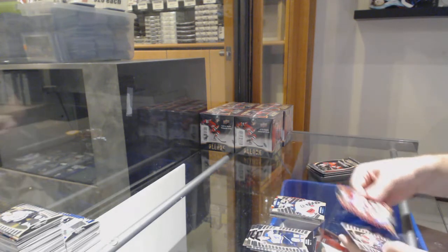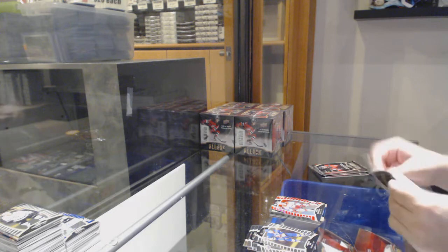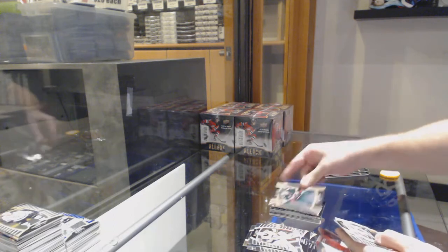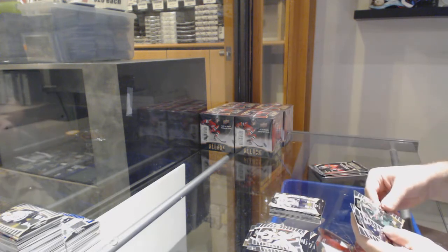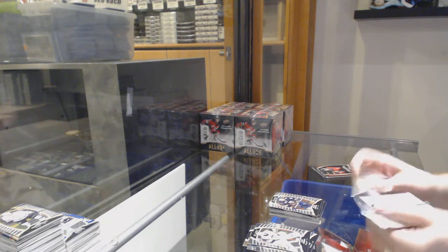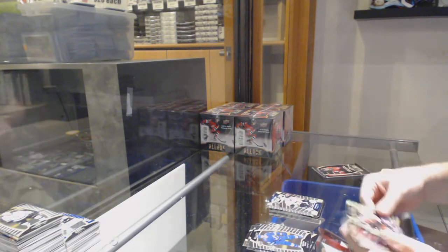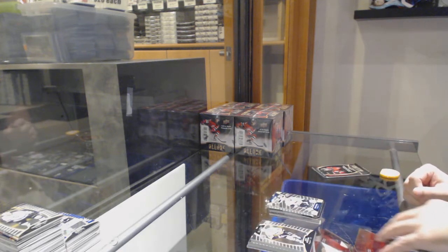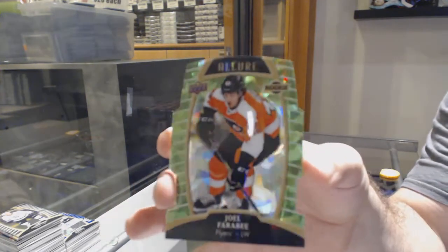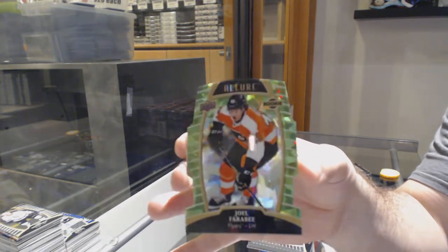Top 50 of Elvis for the Blue Jackets. And a red die cut of Tara Vinen for the Carolina Hurricanes. Rookie of Verano for the Sens. Short print rookie of Nico Sturm for the Wild. Patrick Kane white die cut for the Chicago Blackhawks. Nico Sturm for the Wild. And Olafsson rookie for the Buffalo Sabres. Pitlick rookie for the Preds. Bluger for the Pittsburgh Penguins top 50. And we've got a rookie green quartz number to 99 for the Flyers of Farabee. I love the colors on these — phenomenal looking colors.